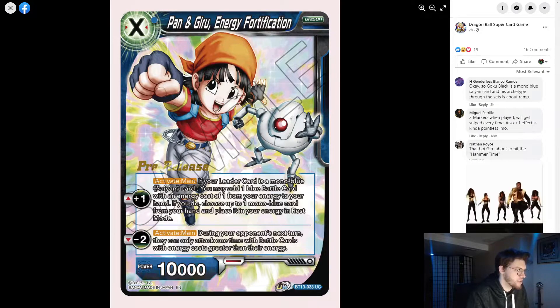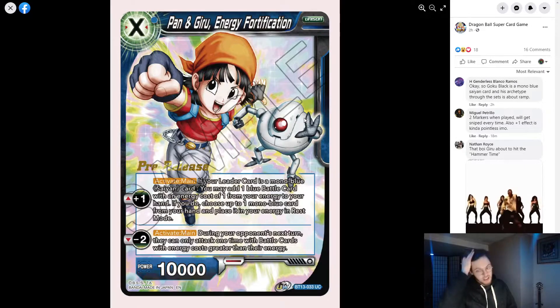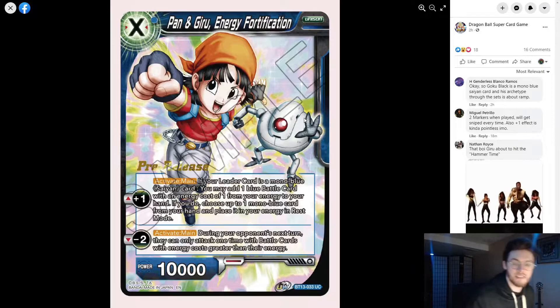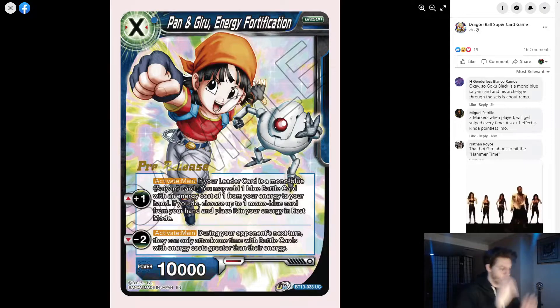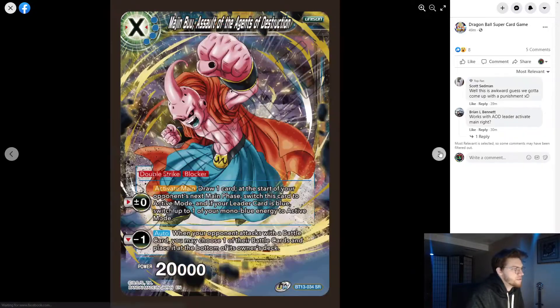You can play it, swing at something, then minus two and stop your opponent from attacking. The problem is they can still attack once, so it's not as strong as the Fujita unison — it is a lot worse. It's not a great unison, but it is there as a tech option for anyone who wants to try it.